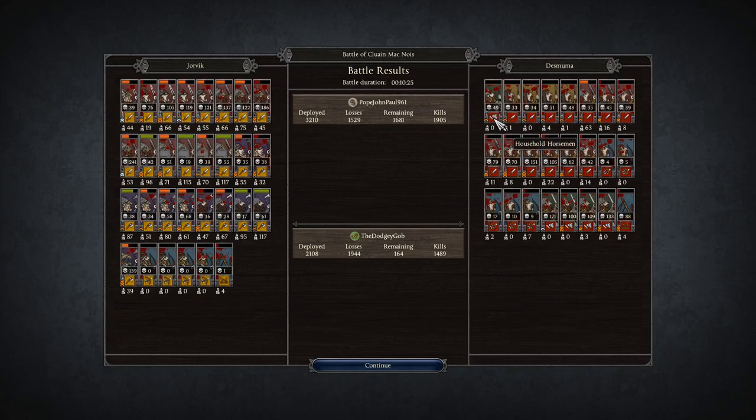On Dodgy's side: his household horseman general got 49 kills, veteran spears got 51 — actually not too bad for a shield wall spear unit. His kern veterans got 151 kills, another unit got 105, and more veterans performed well too. His archers only got 17 kills. The best performers were his cavalry: 171, 109, and 133 kills respectively — all of them getting into the hundreds. They ran down a lot of my great axes, killed much of my general's unit, and got all my archers. His catapult got 88 kills — not too shabby either.